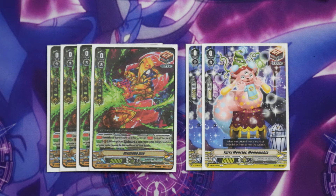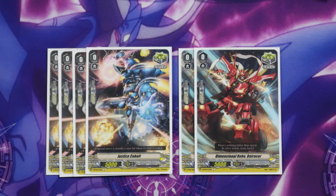Moving on to our trigger lineup we're running 6 draw — 4 draw PGs and 2 regular draws. The reason we're running 6 draw is because we need that draw advantage as much as possible in this deck. Anything that can help us mitigate the cost of Brad Black is very helpful and we need to draw into our pieces. After that we're running 6 crits because you need that pressure to close out the game. Honestly if you want to run 7 crit, 5 draw if you can, I just find 6 draw and 6 crit works better for me.